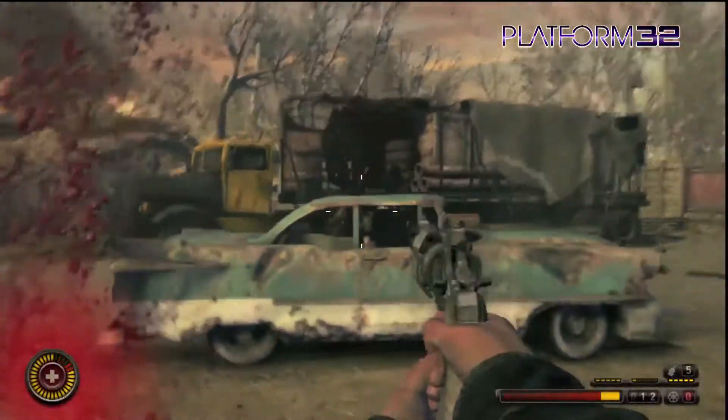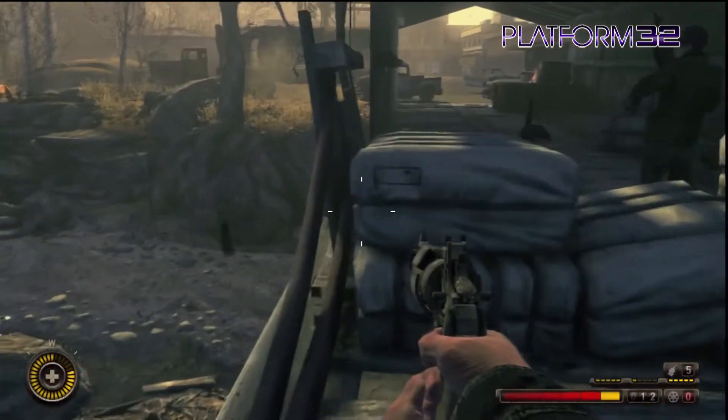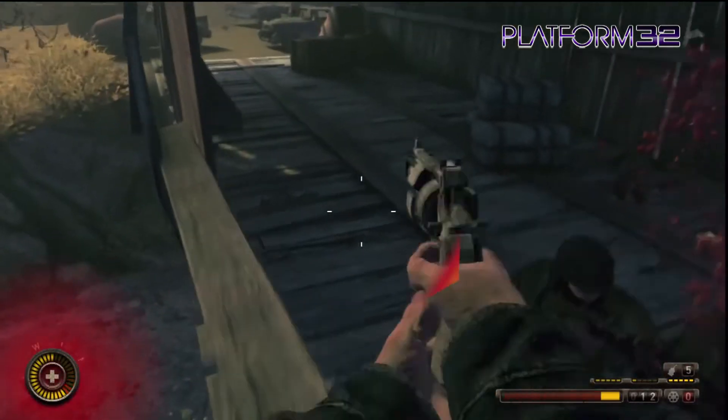I couldn't work out what the hell was meant to be going on, so after a little bit of frustrated exploration, I discovered that you could pretty easily jump over these sandbags if you clambered up the left hand side of the bridge.